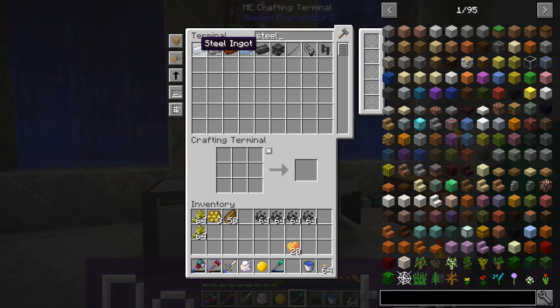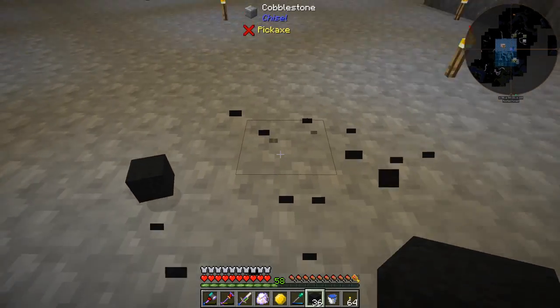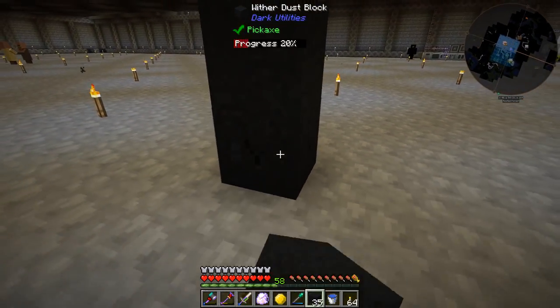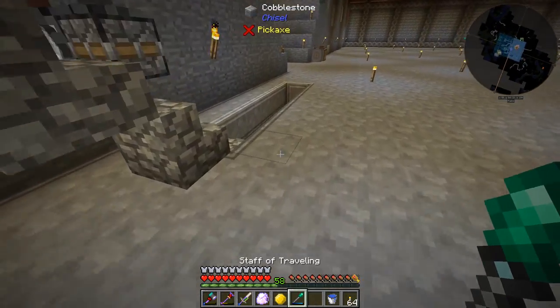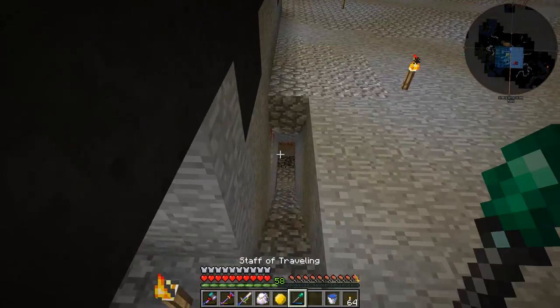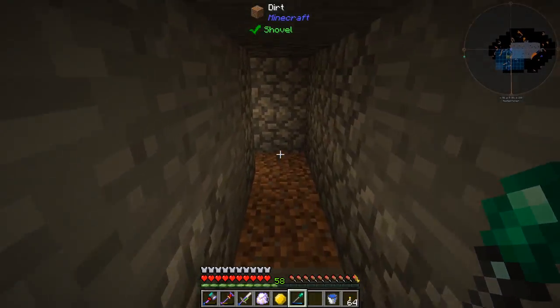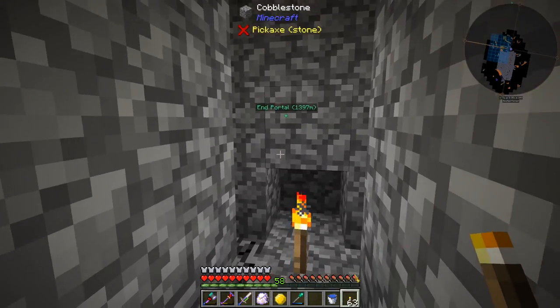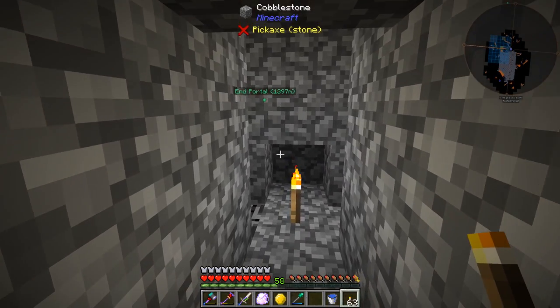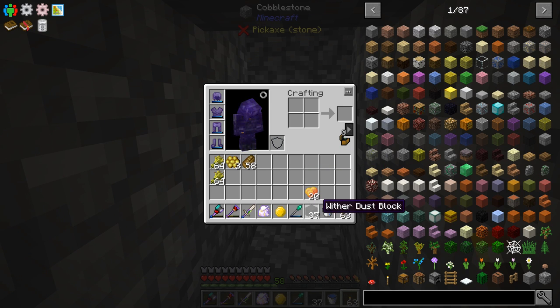Do we even have any steel? We do. That'll get us 8, then 16, then 32 — that might be enough for what I'm trying to do right now. We had a little bit more Wither dust in the system too, so we got 37 of those blocks total. I guess we had a little bit more Wither dust in the system. Let me go ahead and try to make a wither-proof room out of this stuff and then we'll be right back.